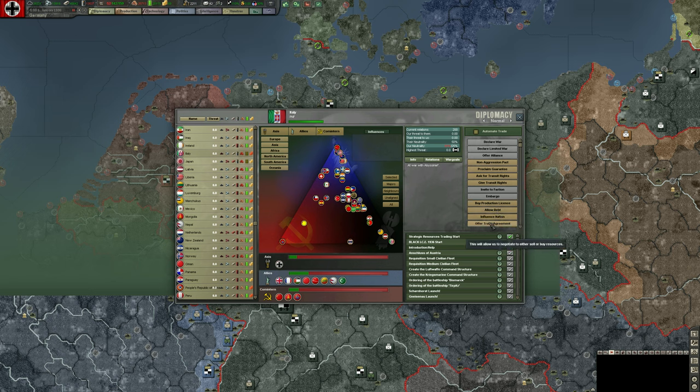Influence nation means we use spies — for example, sending ten spies to Portugal to overwhelm their counterintelligence and cause a drift in their political ideology towards the Axis. Offer trade agreement lets us trade metal or rare materials individually. Often I let the AI handle this, but there are specific cases where doing it yourself makes more sense.